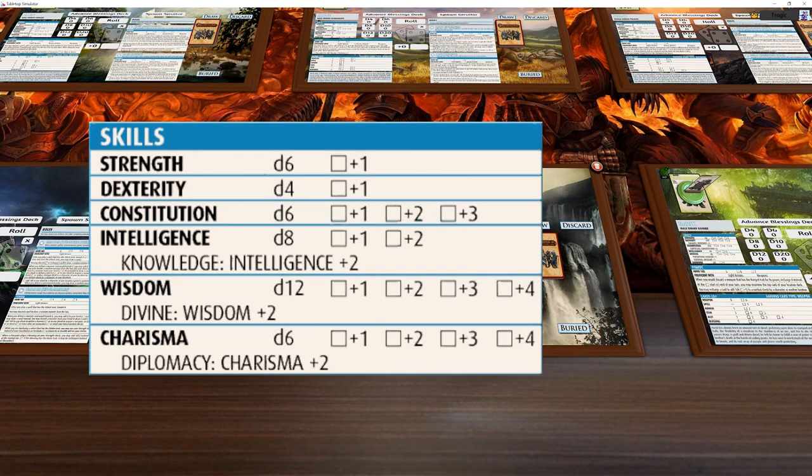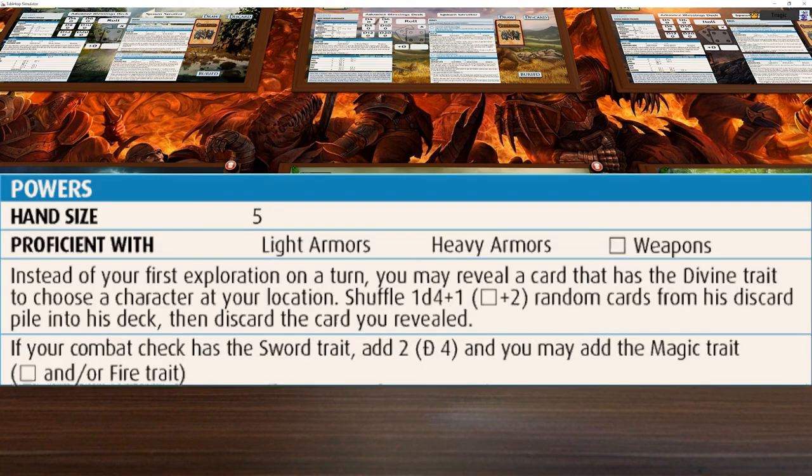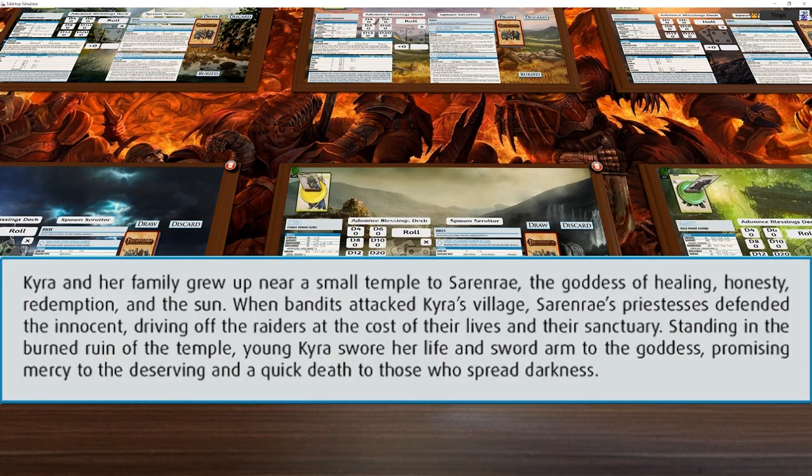Kyra is one of the famous ones — she is the go-to healer. She has lower stats in this set than others, but still has d12 plus two Divine Wisdom. Her powers: instead of your first exploration on a turn, you may reveal a card with the divine trait to choose a character at your location, shuffle 1d4 plus one random cards from their discard pile back into their deck, then discard the card you revealed — basically you can heal someone without needing a Cure spell. If your combat check has the sword trait, add 2d4 and you may add the magic trait.